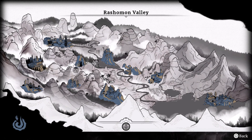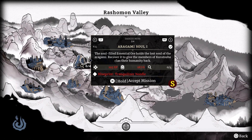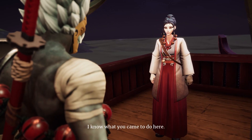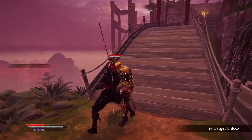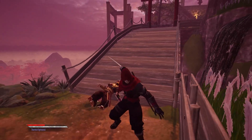Aragami 2 is a fairly linear game. Instead of story-guided missions, it introduces a central hub known as Kakurega Village, where you can select missions via a map, talk to friendly NPCs, unlock abilities, and purchase items. Each mission is ranked by a letter for performance, with S being the highest achievable tier, so there's reason to replay stages outside of just collectibles.